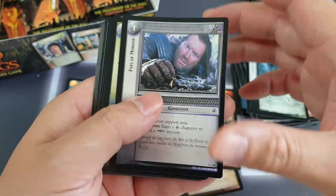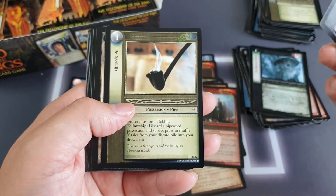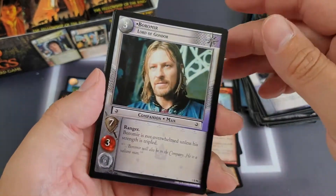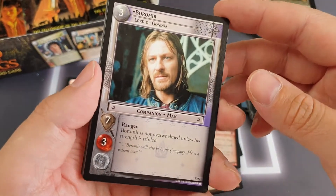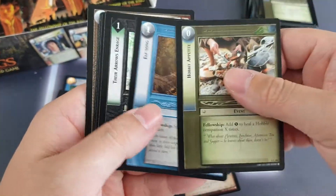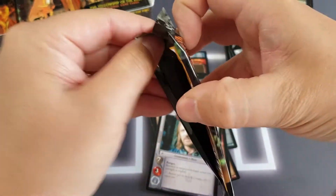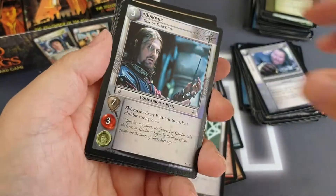Foes of Mordor, Bilbo's Pipe — we had some pipe weed in one of the starter decks and now we've got the pipe. We've got Tall Brandeer as they go cruising down the rivers. We've got the rare version of Boromir, Lord of Gondor! One does not simply just pull a Boromir — but we have today. That is fantastic. No foils in that pack though.